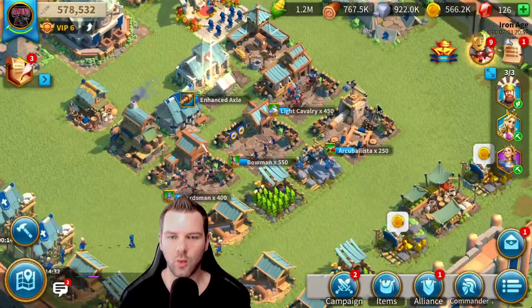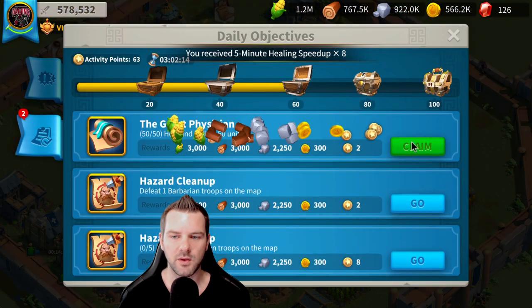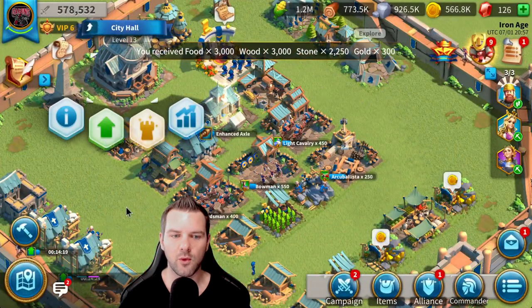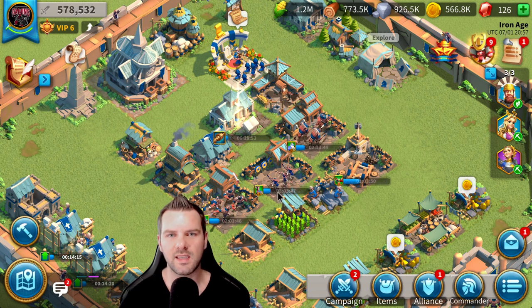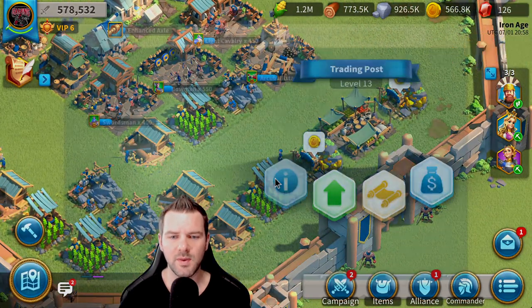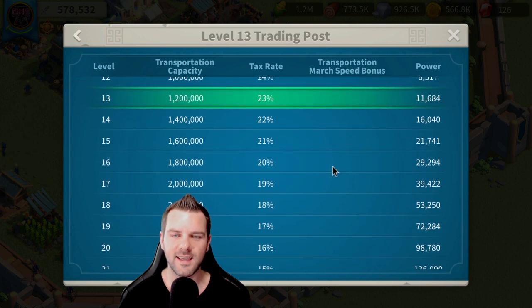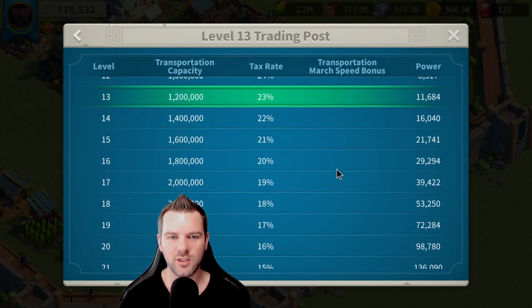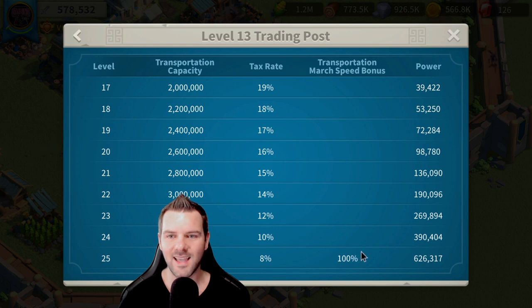So this account is about working gathering commanders, upgrading things, building new troops, and getting to CH17 for four marches. After that, I'll mostly focus on gathering resources to give to my main account, which is right beside me. But I'm still going to be working the trading post, keeping it as high as I can for the tax rate. The end goal is to get to CH25 — not just because you can bring it into Season of Conquest KVK (which is season four plus), but also because you want less taxes and the transportation march speed bonus.